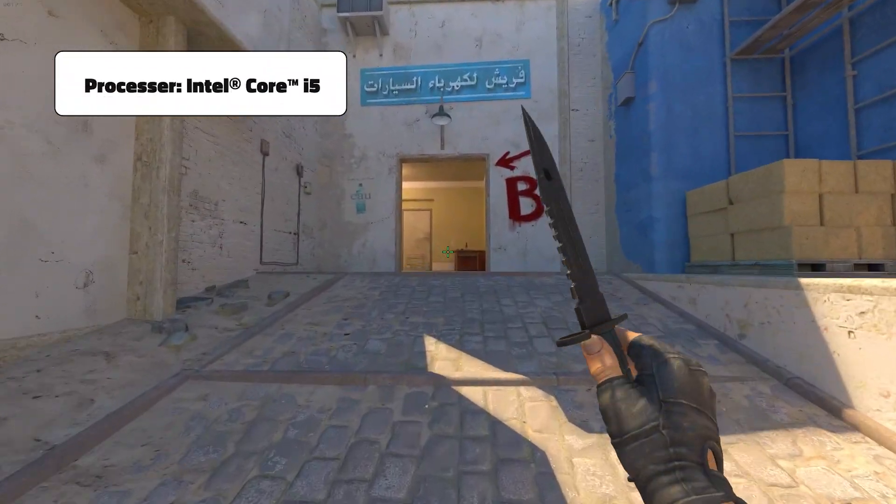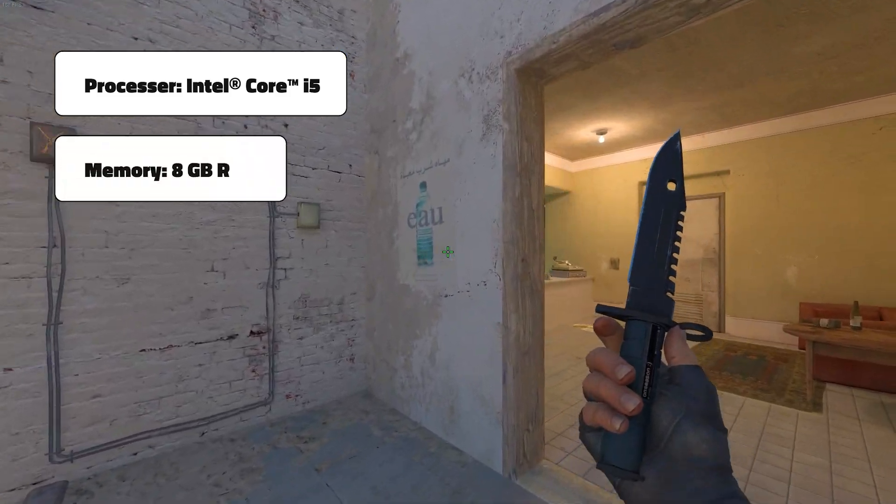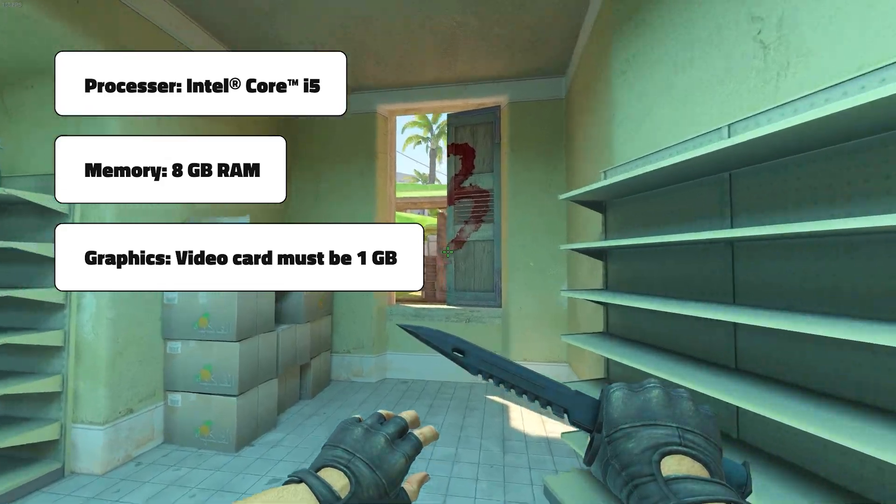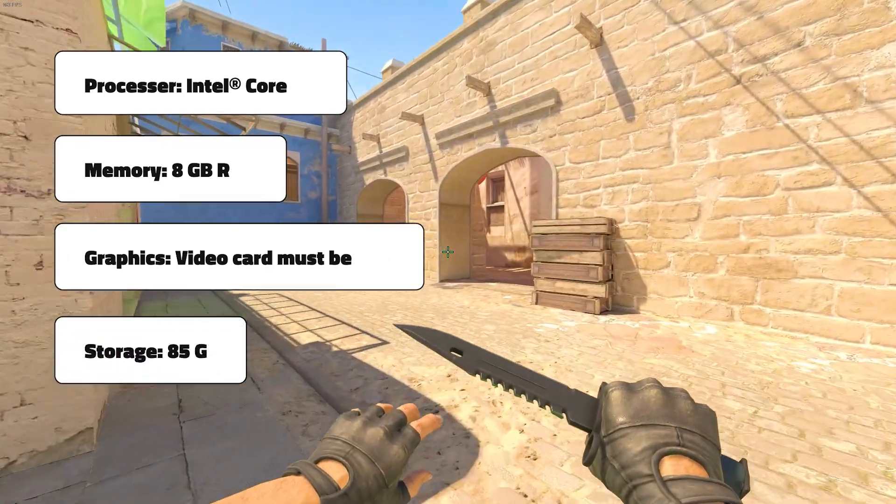You need at least an Intel Core i5 processor, 8GB of RAM. Your graphics card needs to have at least 1GB of RAM, and you need 85GB of hard drive space.